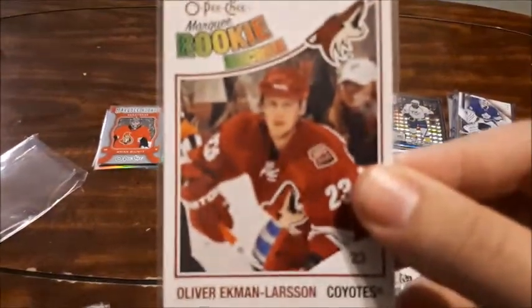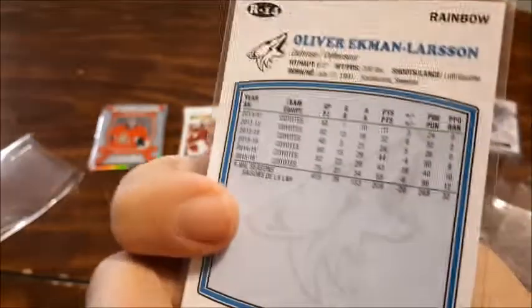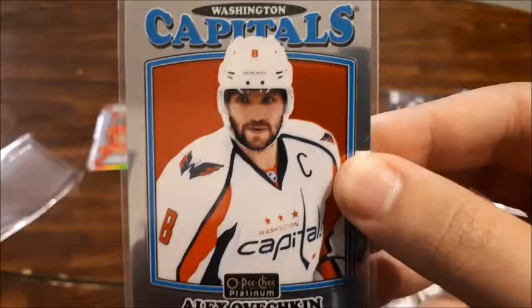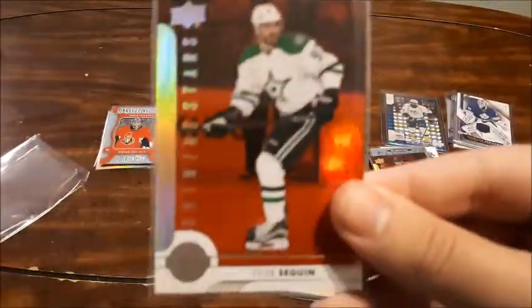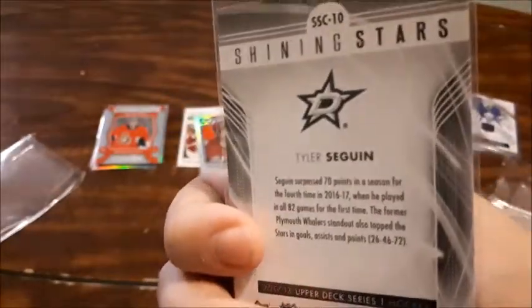Next up is Oliver Ekman-Larsson's rookie card — managed to pick it up. I love this year's retro cards by the way, the 16-17 retro cards. That looks amazing in my opinion. I also got an Ovechkin same year retro card — that looks pretty cool. And Oliver Ekman-Larsson, this is the Ruby Shining Stars card. I also got a Tyler Seguin Ruby Shining Stars — that looks amazing. I love that.